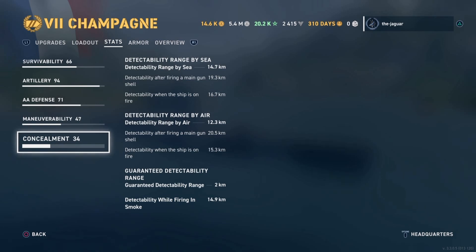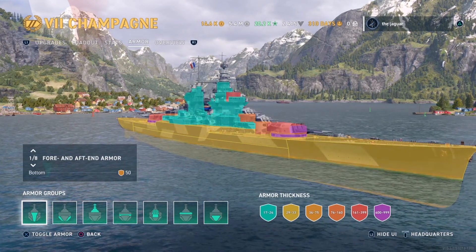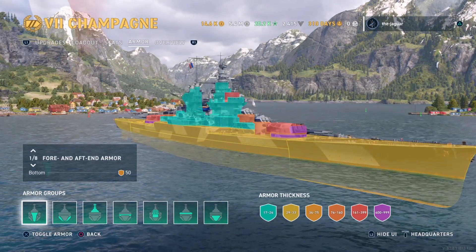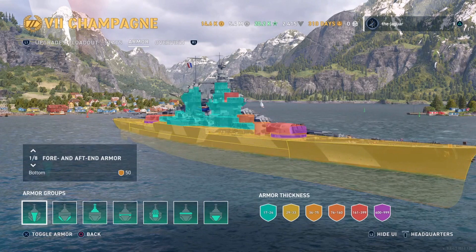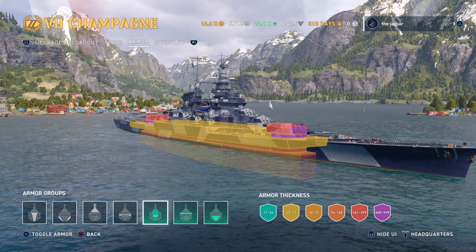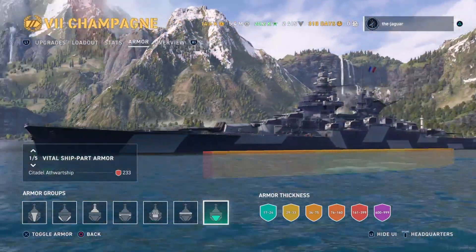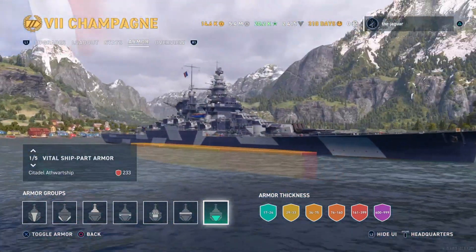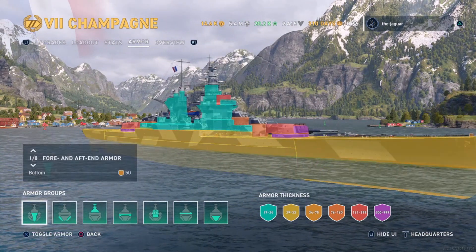Let's look at the armor. The ship has pretty good armor throughout the hull at 29 to 33 millimeters. The bridge and tower area is 17 to 24 millimeters, which is okay, and the turrets are pretty highly armored. Looking at the citadel — it does sit a little bit above the water, but it's not too bad. There are a lot of ships that have much worse, so we just have to see how this plays out.